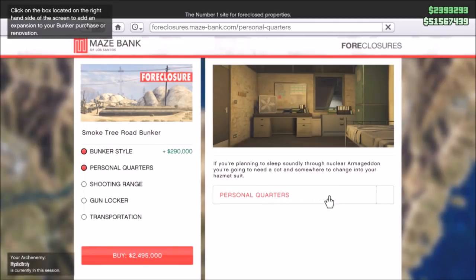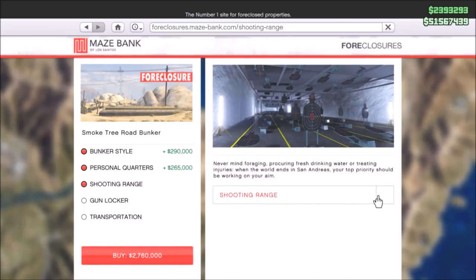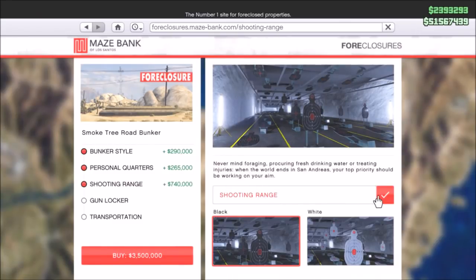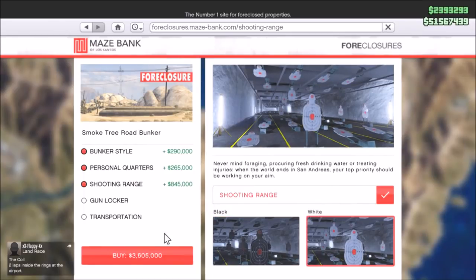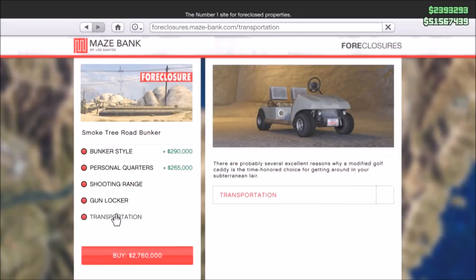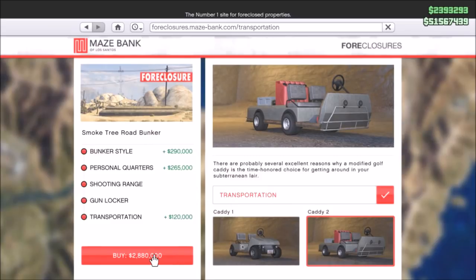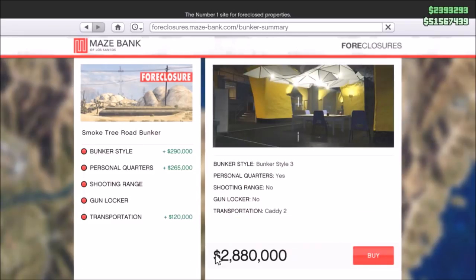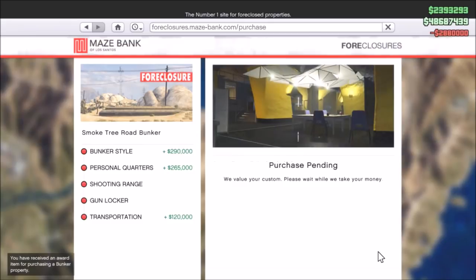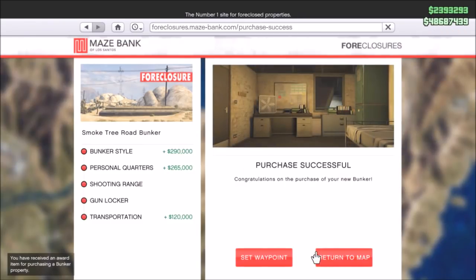You got certain customization options. I didn't buy all of them as a lot is probably not that important. I did get personal quarters, a shooting range, and a gun locker — a lot of you guys probably already have that in your CEO office and wouldn't need a second one. For transportation, I bought the long one but I'd recommend buying the short buggy because it's easier to maneuver. In total I paid 2.8 million for my bunker.